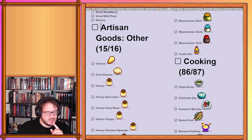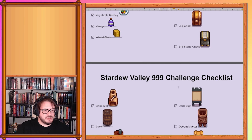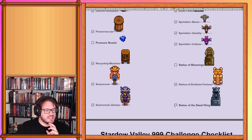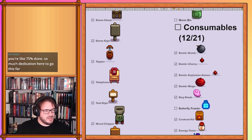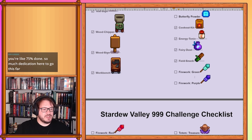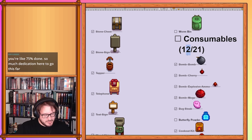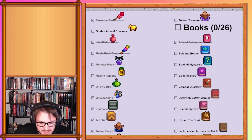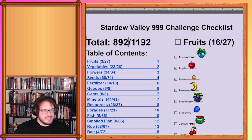Artisan goods other — cloth is done, 16 out of 16, making artisan goods other done. Machines and apparatuses: we finished the bait maker, both big chests, the deconstructor, the dehydrator, the furnace, the heavy furnace, statue of the dwarf king, and the text sign — 9 items total, bringing this to 57. Consumables: fireworks (3 types), magic rock candy, and tent kit — 5 things in total, bringing this to 17. Books: animal catalog, bait and bobber, combat quarterly, price catalog, queen of sauce cookbook — 5 completed, which puts us at 892 completed items total. That gives us 892 divided by 1,192 times 100 — 74.8% of all items done!